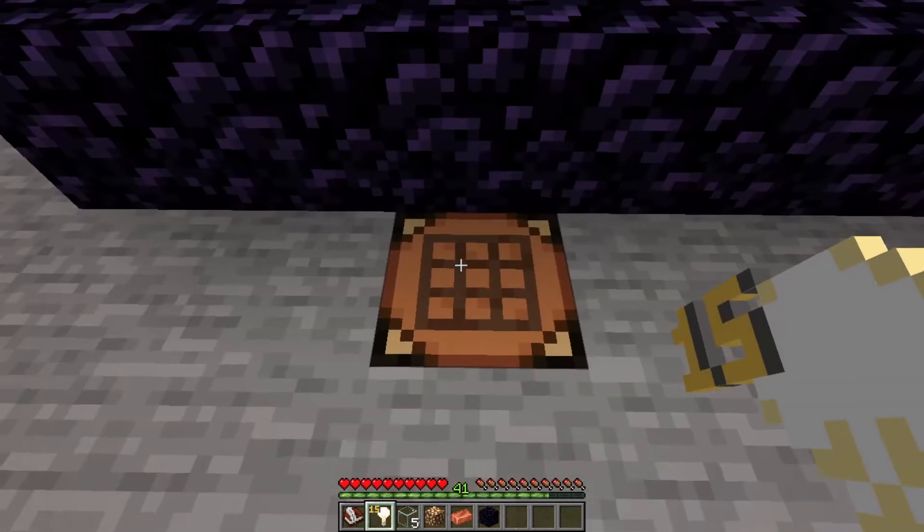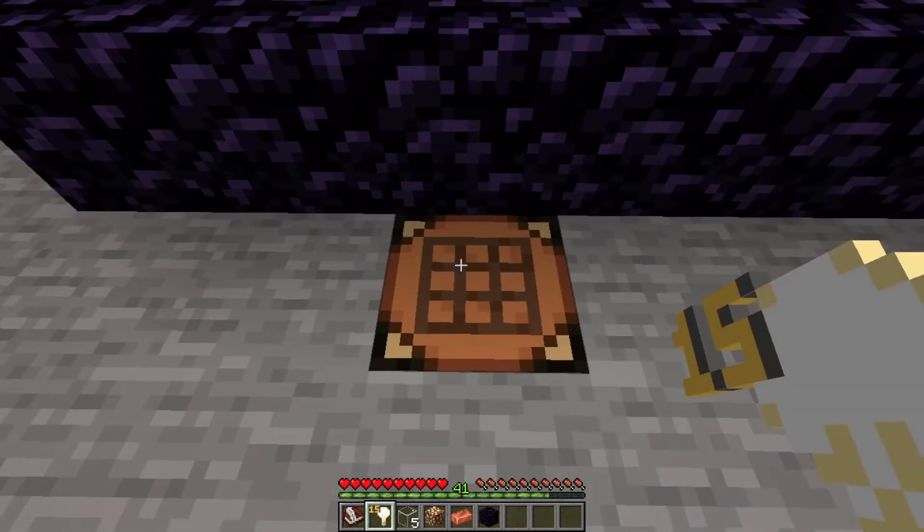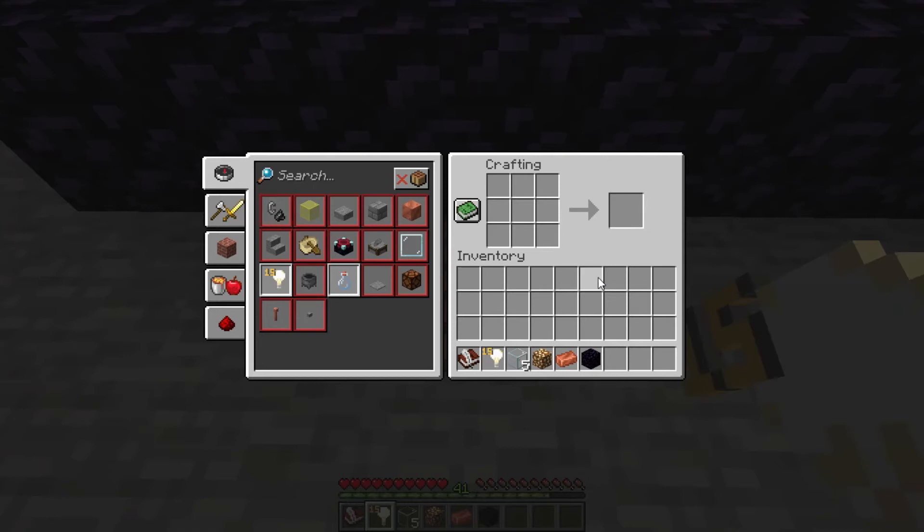The first thing I want to talk about is how do we get the light blocks with this datapack? It's actually really simple. All we need is five pieces of glass, one glowstone, and one copper ingot to make our light bulb.